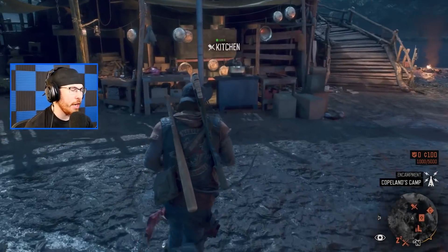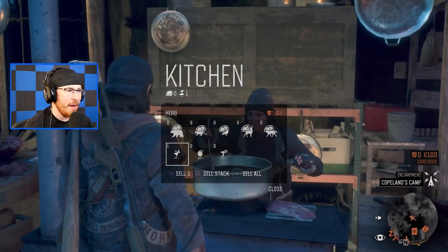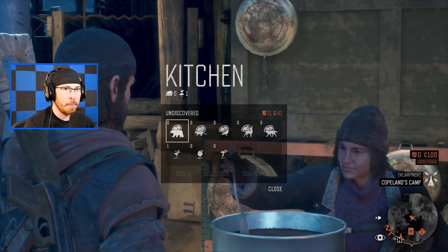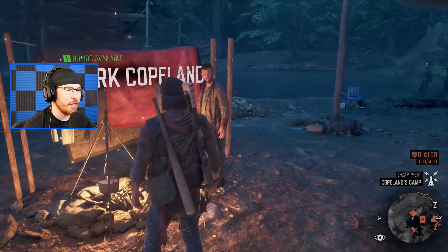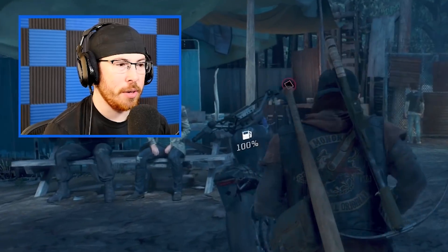Let's go to the kitchen before we leave and see what they've got. Meat and plants can be collected and turned in. I don't have any real meats because I haven't gone hunting yet, but I can go hunting, collect a bunch of meat, and then cook it — that'd be really great. This guy also eventually gives you jobs to do. Now that we know everything at Copeland's camp, let's get to it.